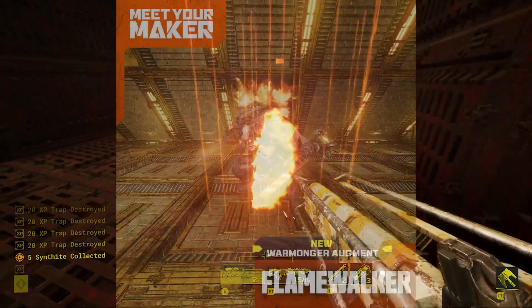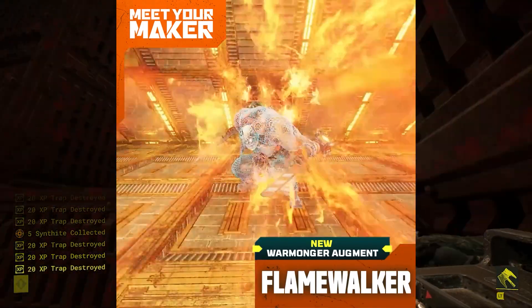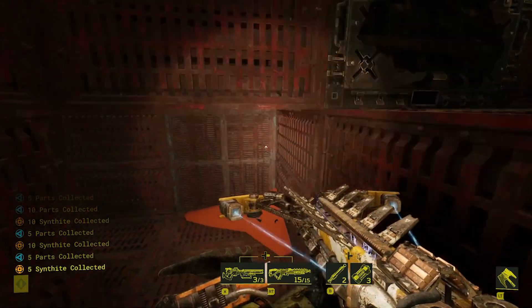It is an augment for the Warmonger called Flamewalker, and essentially it does exactly what it says. It lets them exist in flame, so essentially incinerators or any napalm that's left behind by incinerators — Warmongers can just walk freely with no damage.